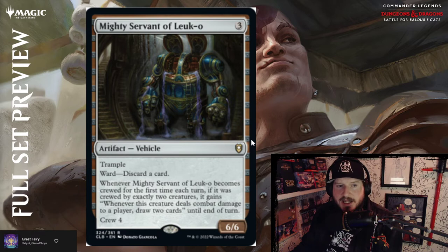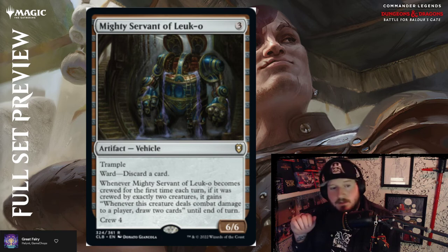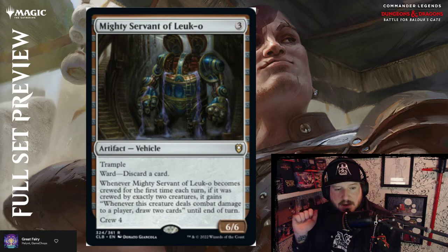Mighty Servant of Leuk-o — three colorless for a 6/6 artifact vehicle with trample and ward: discard a card. Whenever Mighty Servant becomes crewed for the first time each turn, if it was crewed by exactly two creatures, it gains 'whenever this creature deals combat damage to a player, draw two cards.' Crew cost is four. You always want to crew it with exactly two creatures and get it through to deal combat damage to draw two cards — though you might only manage that once.